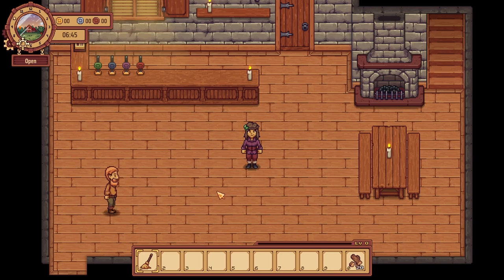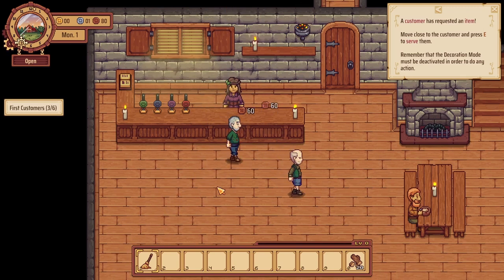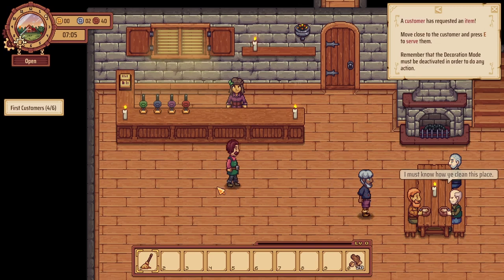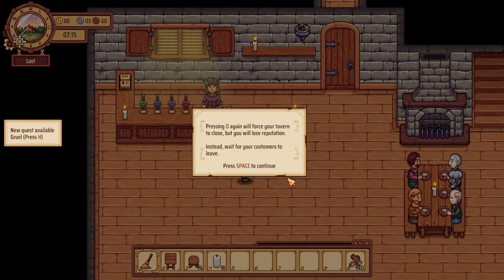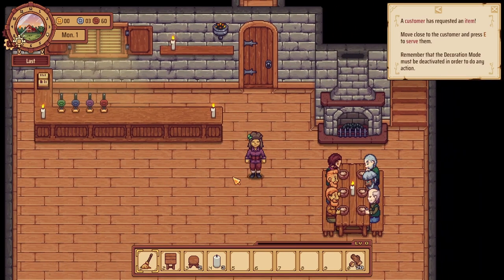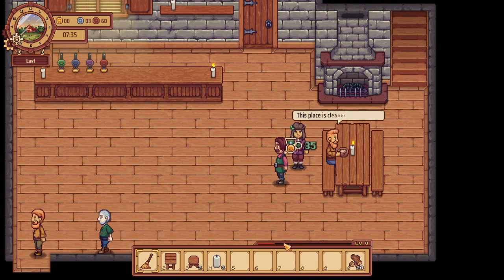Now we just wait for our first few customers — look at that, we didn't have to wait very long. A bowl of gruel for you, sir, and for you too. One more — the table will seat six. Here's our sixth one. You can now place down your new items. We'll do last call and let these six customers finish up. I can whack unruly customers with my broom! We got some reputation — that fills up right here, we need a thousand for the first level.